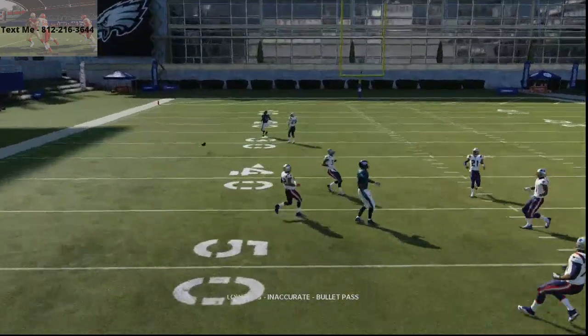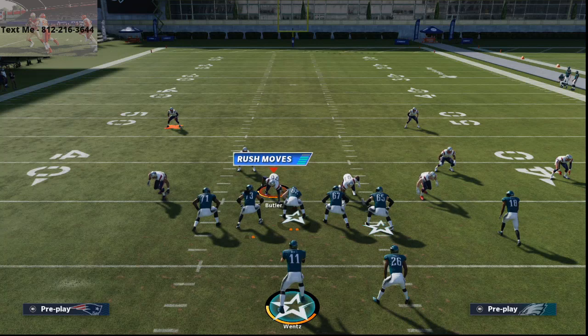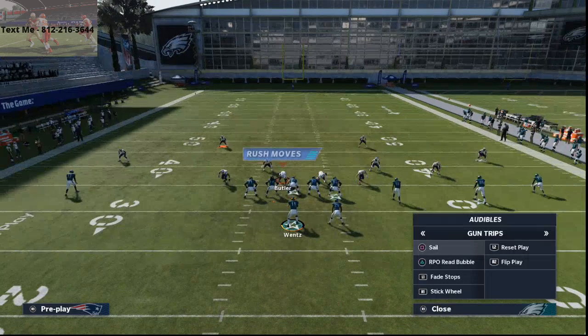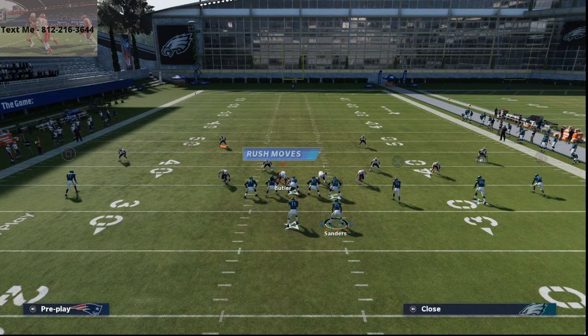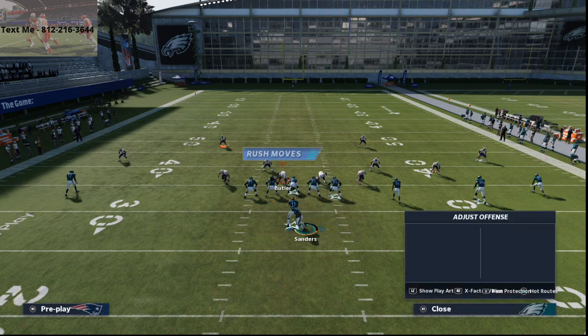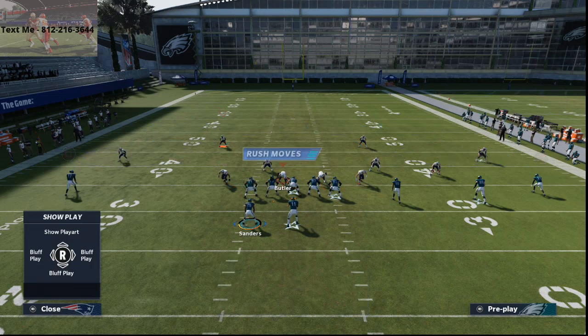This also leaves the middle of the field much more open. Partially because of the zone drop shades I have set, which are very good this year. The deep halves shading to the inside means the middle becomes exploitable. Let me show you this one more time — this is cover three.